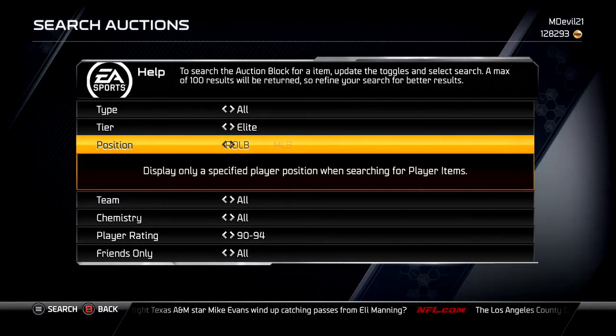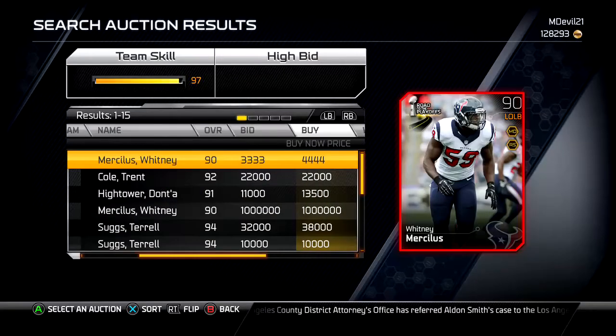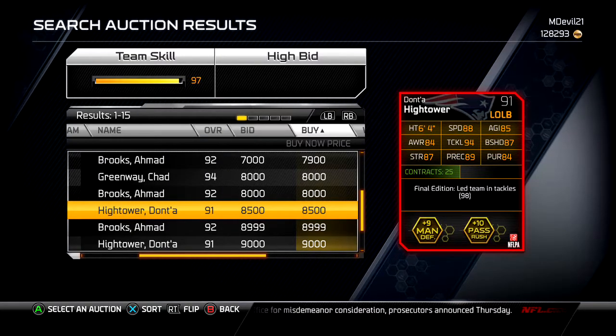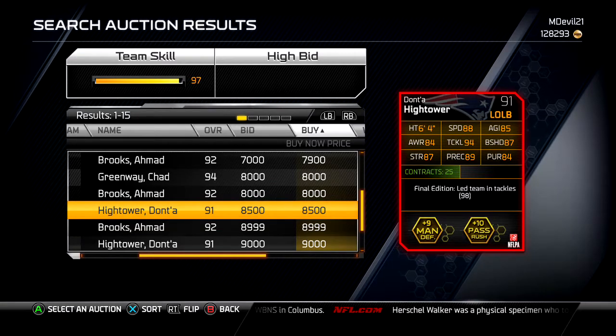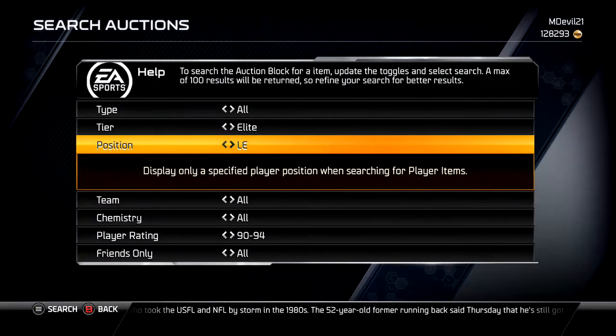There's also a new left outside linebacker in the Final Edition cards. He's 8,500 points — not too bad. He's got man defense and pass rush, and he led the Patriots in tackles, which is a pretty big deal. 88 speed is pretty fast for an outside linebacker — that's the same speed as the 99 Charles Suggs. Tackling 94, block shed 87, strength 87, awareness 84, play rec 89 — decent card under 10,000.